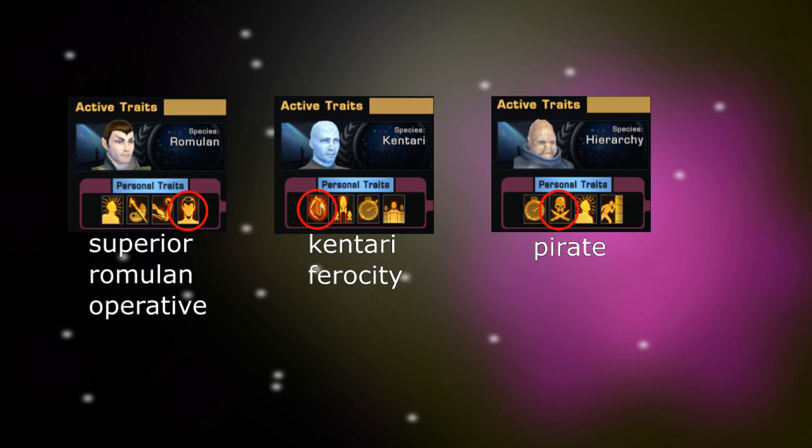There are a couple of other notable bridge officers. The mission Beneath the Skin can give you an Alaichi bridge officer who doesn't have personal space traits but does have Temporal Ops training — so if you want to use a ship with Temporal Operative abilities and don't want to get the qualification manual, you can get a bridge officer already trained in that specialization. The Hierarchy officer also has Intel spec by default, useful if you're using an Intel ship. And from Dust to Dust you can get a Kobali engineer with Command specs, great if you're using a Command spec ship.